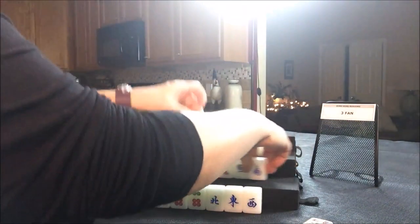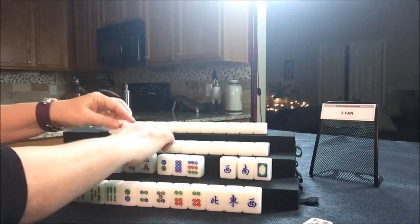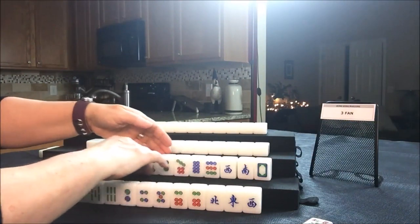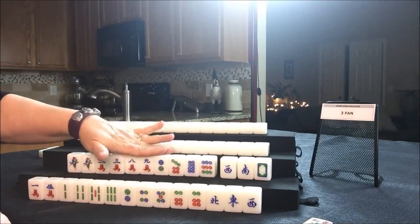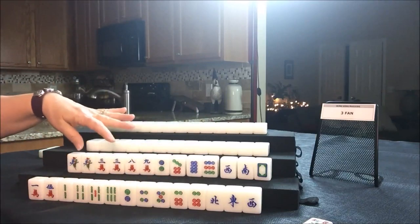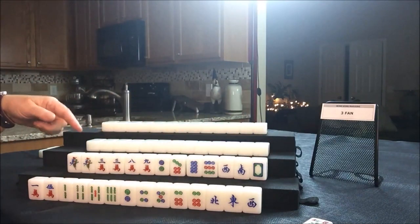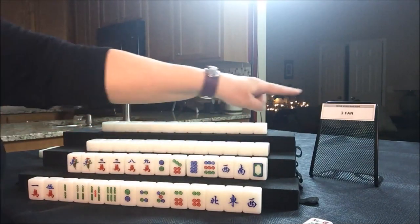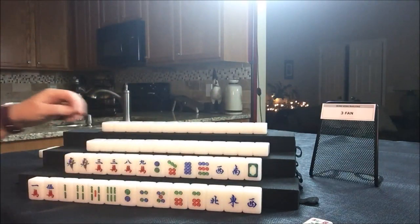Four South, no flowers — that's a fawn. South has two pairs; we could maybe have them play all pong, all three of a kind, which is three fawn. Plus no flowers — that would get them to a three or four fawn potential hand.